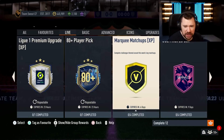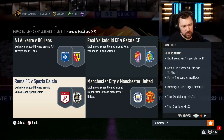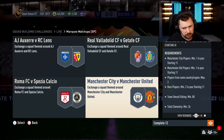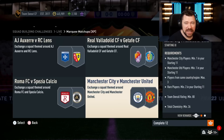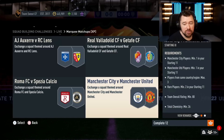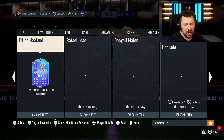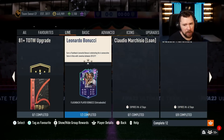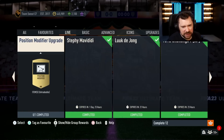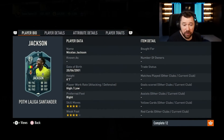Marquee matchups for the XP: Orléans vs Lens, Valladolid against Getafe — both cheap and easy; Roma against Spezia Calcio — nice and easy; and United versus City. Because of that SBC, United and City players are about to go through the roof — it always happens. Go check your clubs, if you've got any tradable cards from United or City, pop them on the trade pile and tell me how much you make.